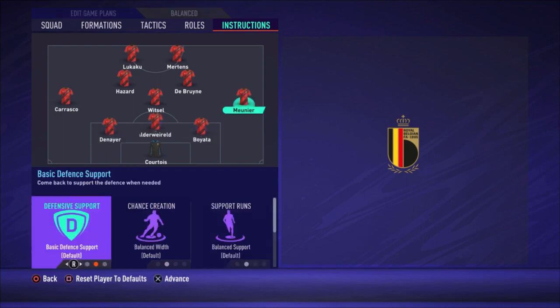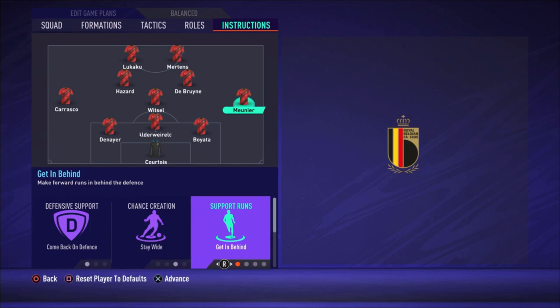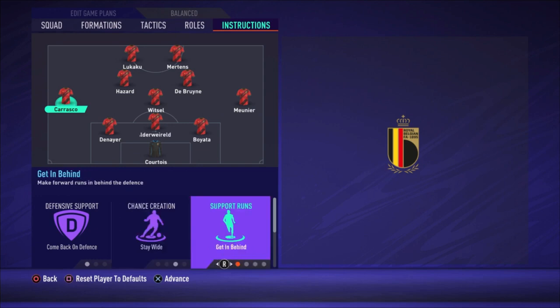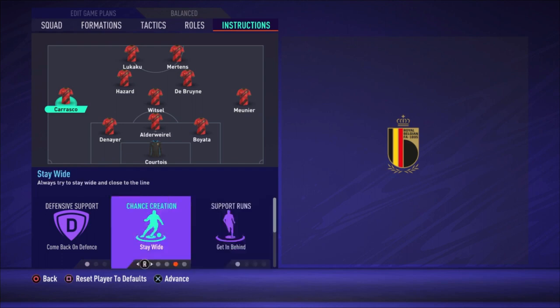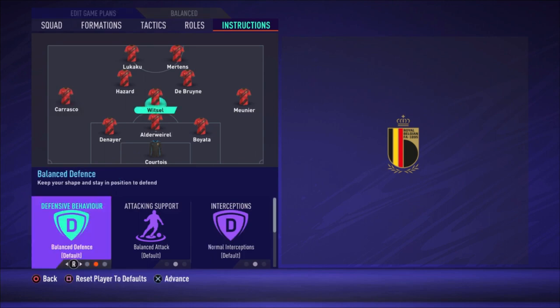Courtois, Boyata, Alderweireld, and Denayer are left on default instructions. For Meunier, I'm changing three things: come back on defense, stay wide, and get in behind — so he makes forward runs. The same applies to Carrasco: come back on defense, stay wide, and get in behind. They stay wide because if they cut inside it would be really crowded in the center, and they need to come back on defense when you lose the ball.